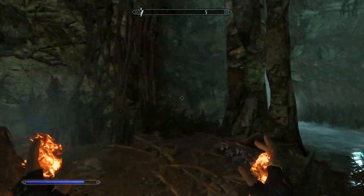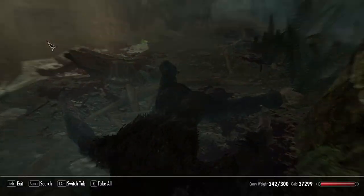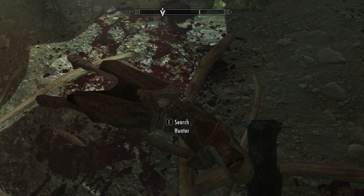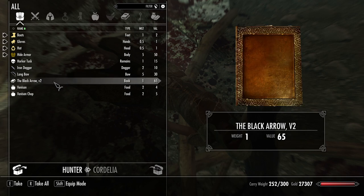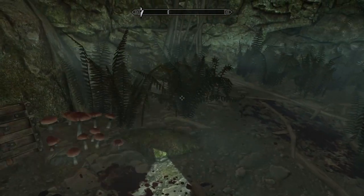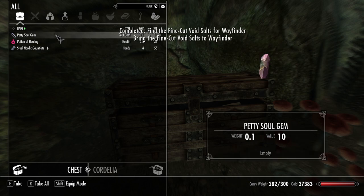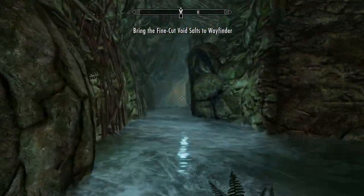They're trying to kill each other - is there nothing else in here? These trolls do look nasty though, they're quite frightening. I'll take that bow - killed a hunter, oh well. Black arrow - archery increase 17, thank you. Not that I ever use archery, but it helps me work towards levelling up. Fine-Cut Void Salts and a double axe - brilliant! Now I need to go back to Wayfinder and give them the salts.